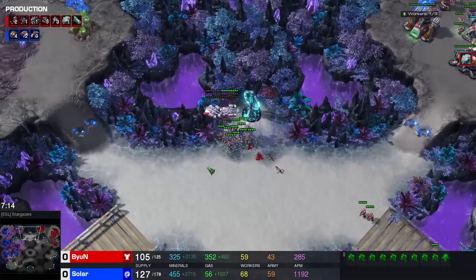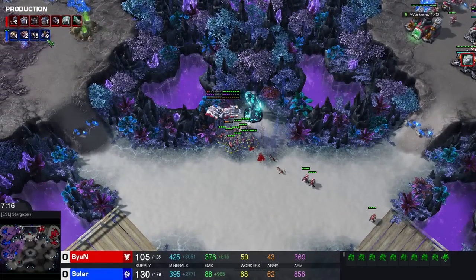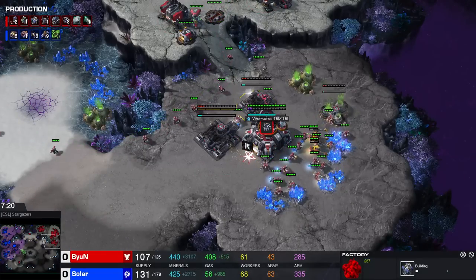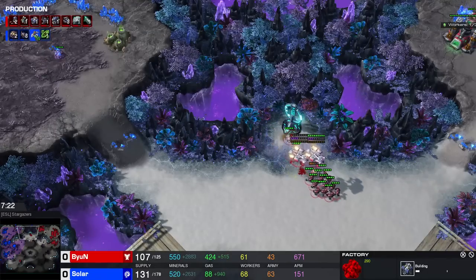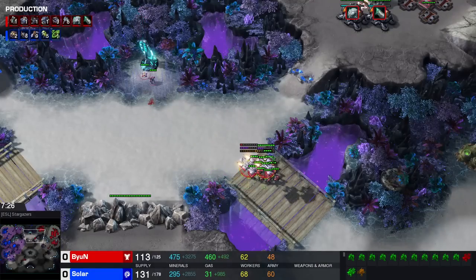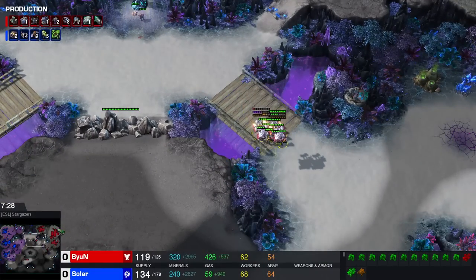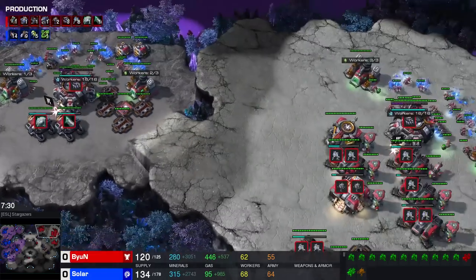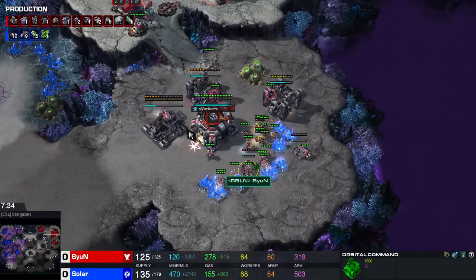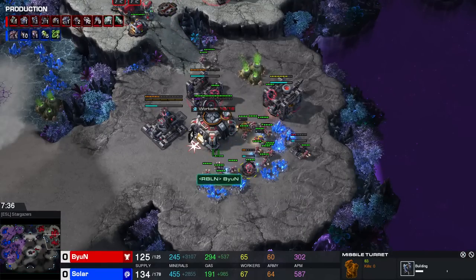Another Queen gets taken out - that's the third Queen that fell. Three queens have died so far in this game, so a very good start for Beyond here. He's very active on the map. A fourth base for the Terran is on the way - quicker than the fourth base for the Zerg. This is extremely rare to see. And these Mutalisks are not just harassing anymore - these Mutalisks need to deal a crap ton of damage.